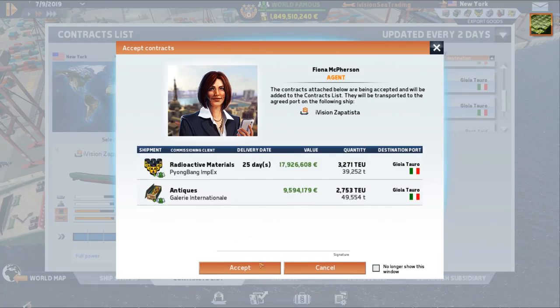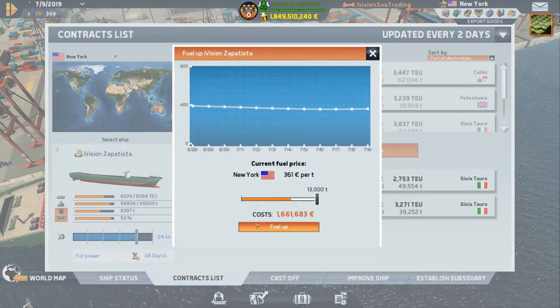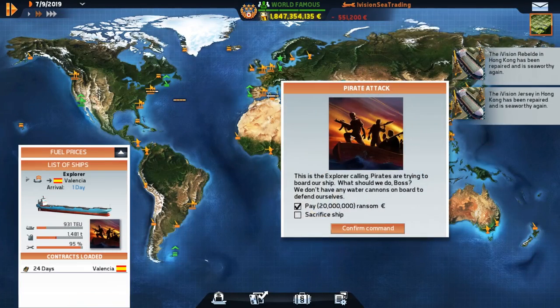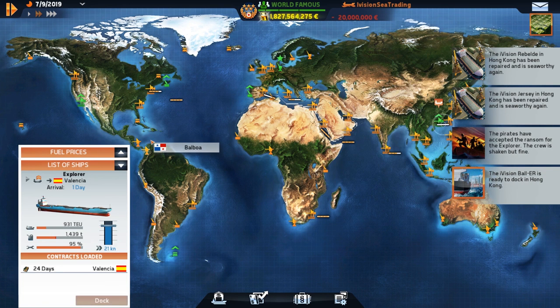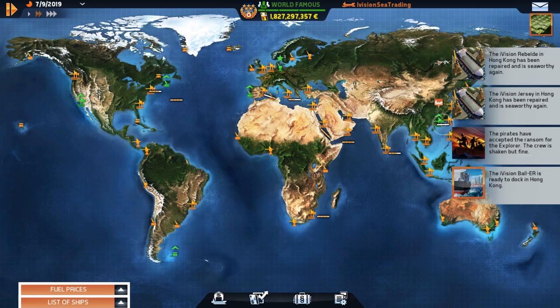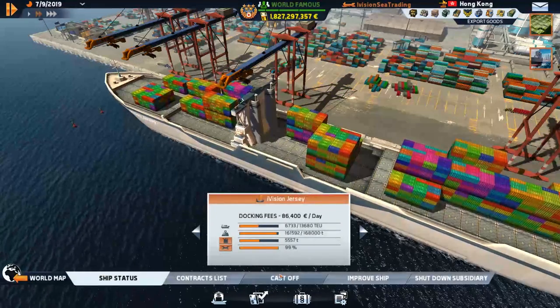We could stop at Gaiotoro — that would be a decent run, then head to Valencia. We'll stop and get some fuel. Pirates! We had to pay the pirates. That sucked. The Jersey is all ready to rock, so let's cast off.